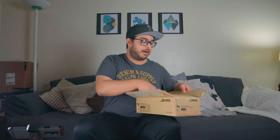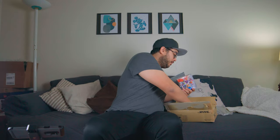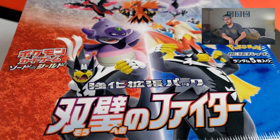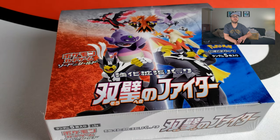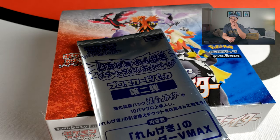I pre-ordered two boxes and they actually got here right now. So here it is — Matchless Fighter. I actually have two boxes, but I'm only going to open one on this opening so it's not too monotonous for you. I also got this promo card they sent me. I think this is the VMAX version of the Rillaboom, because I showed you I got a Rillaboom and a Cinderace from the Single Strike and Rapid Strike Ichigeki and Rengeki Master boxes.